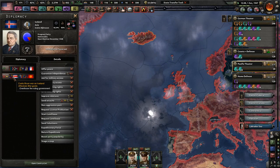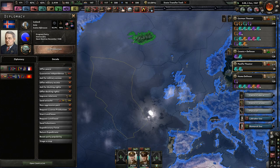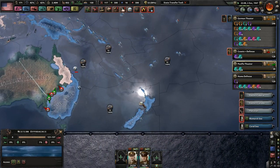From there, we could maybe attack Iceland? Yeah, we're at war with them, so that would be okay. Get over there — island hop, maybe to the former UK, perhaps? I don't know, we'll have to wait and see what happens.